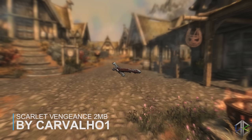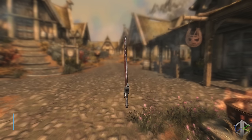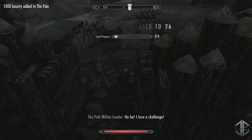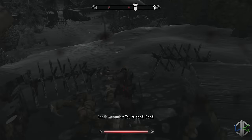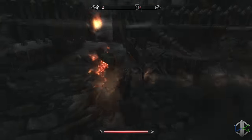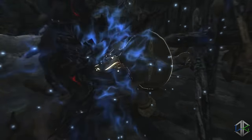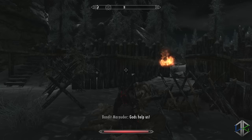Our first mod is the Scarlet Vengeance mod. Scarlet Vengeance is a sword, a really cool looking sword that will go perfect with any daedric armour. Its shape and blood red colour make it look like a daedric artefact. To get it, it's located under the daedric section of the forge for the low cost of 2 ebony ingots and 1 human heart. It does more damage than both the daedric sword and greatsword, so it's extremely powerful. Just add some enchantments, equip your daedric armour and you're good to go.